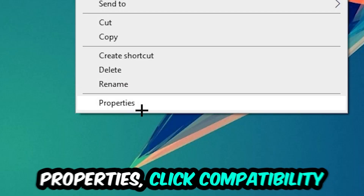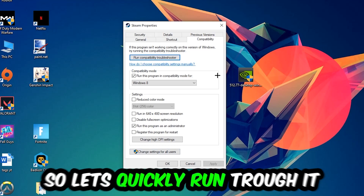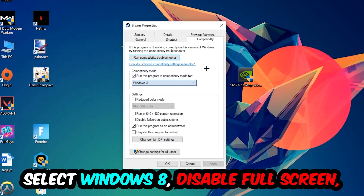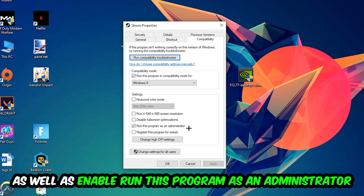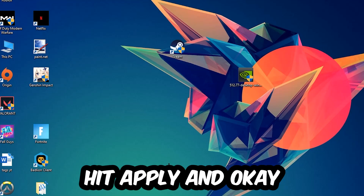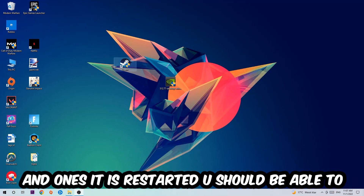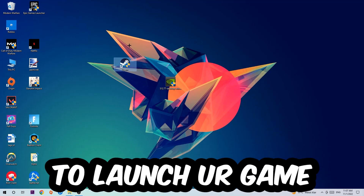Return to your shortcut, right-click it, go to Properties, click into the Compatibility tab, and copy these settings: enable Run this program in compatibility mode and select Windows 8, enable Disable full-screen optimizations, and enable Run this program as an administrator. Hit Apply and OK. I'd personally recommend restarting your PC afterwards. Once it restarts, you should see the atmosphere symbol on your shortcut.